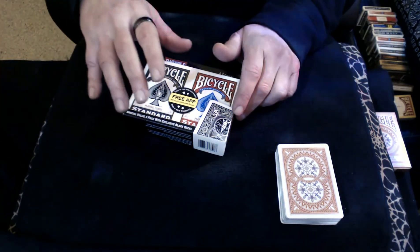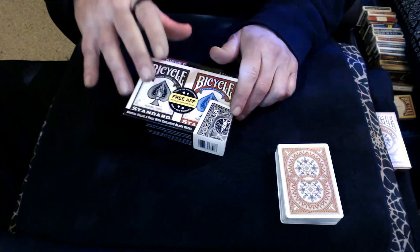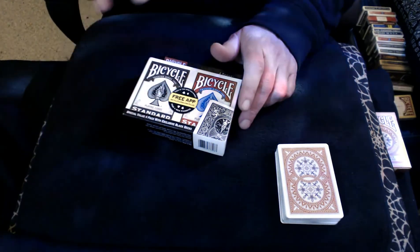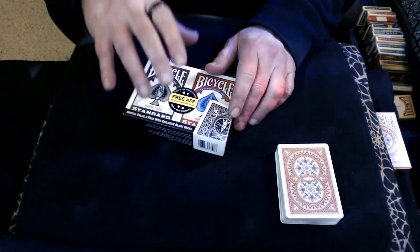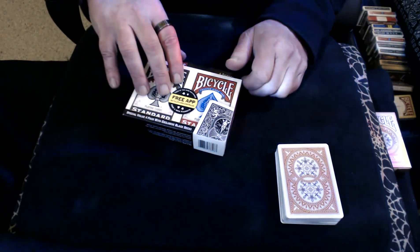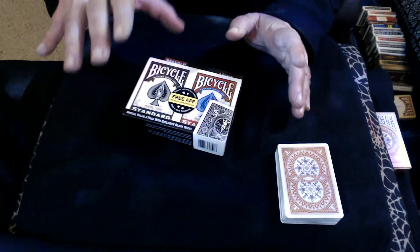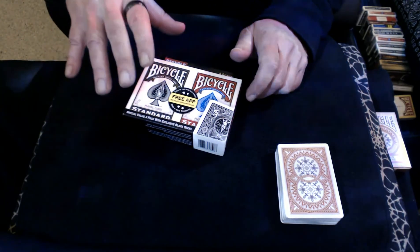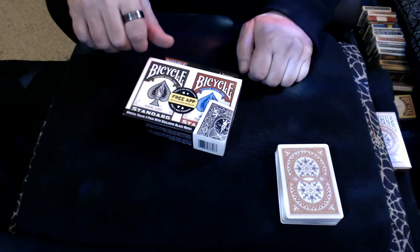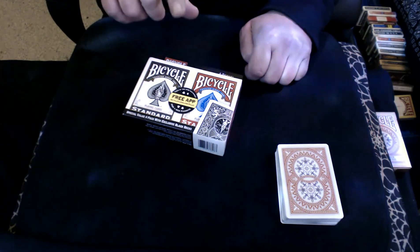I really hope you guys like this trick and go out and amaze your friends with it. Don't be afraid of the Gambler's Cop or the Under the Wing control — they're bold but they just fly by people. Learn the Gambler's Cop especially if you're not into palming cards; it's a great way to get a card into your palm and keep it hidden. Stay cool and I'll see you in my next video.